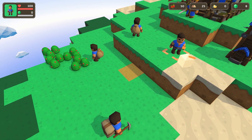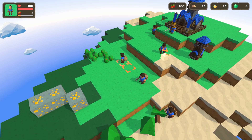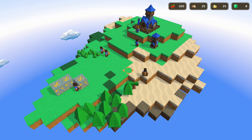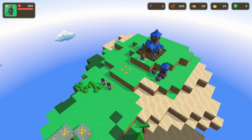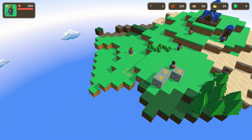Suddenly, your AI stops, recalculates, and that smooth gameplay you were hoping for? Gone. Today, we're looking at a smarter alternative: D-star Lite, an algorithm built for dynamic environments.